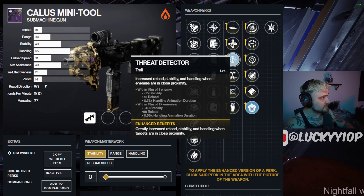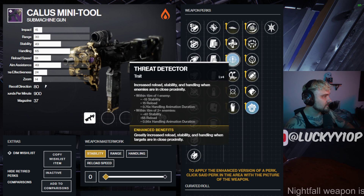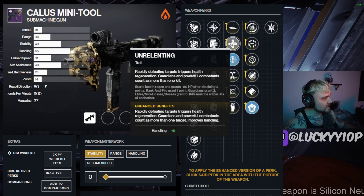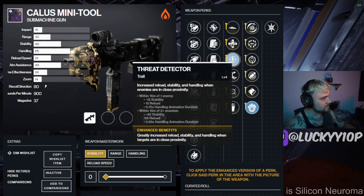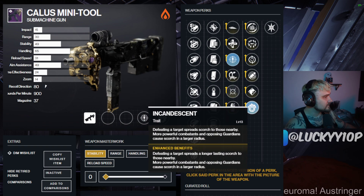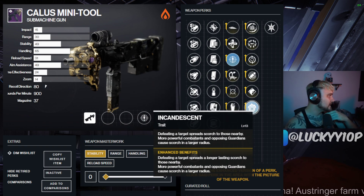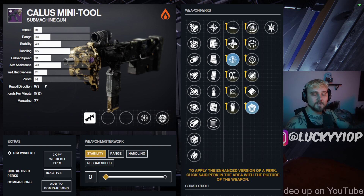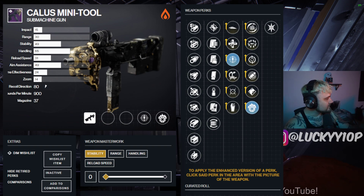An even more powerful version of Incandescent — that's pretty cool. Pairing this with Threat Detector would be really cool, or even Unrelenting for health regeneration if you're using an SMG and adds are hitting at you. Definitely something to keep your eyes out for — if you do get a Callous Mini Tool dropped with this, hang onto that and try to spec out your Solar 3.0 build to work with it, because I think you'll have a lot of fun. That's a wrap on today's video — make sure to subscribe if you enjoyed, smash the like button, see you next time.